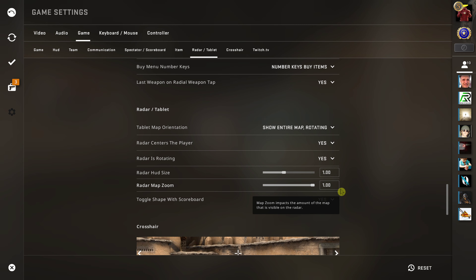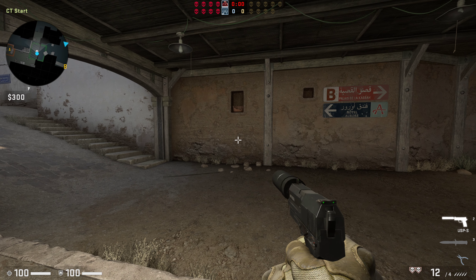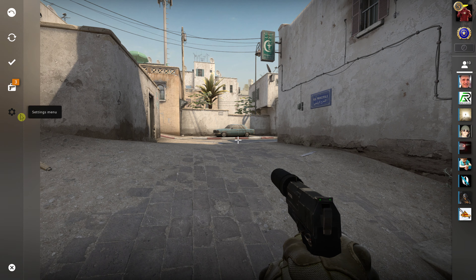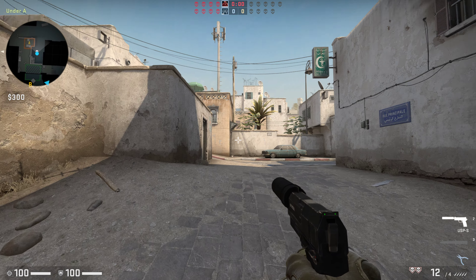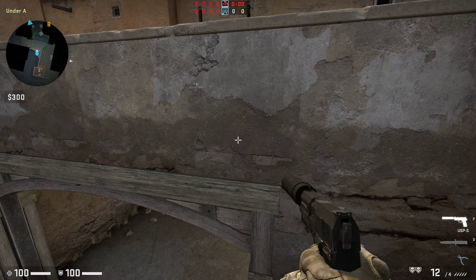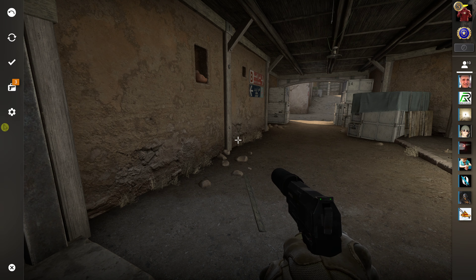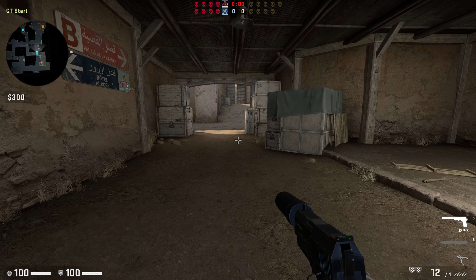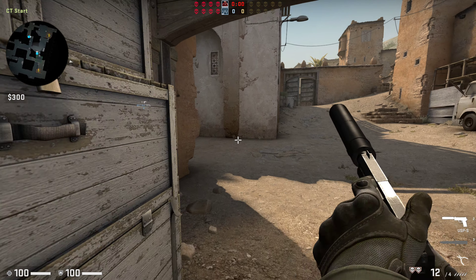You're going to see right here — when I increase it to 1, you can see that it's really zoomed in. So what you can do is go to settings again and increase the radar zoom to 0.40, and now you get the biggest view you can.